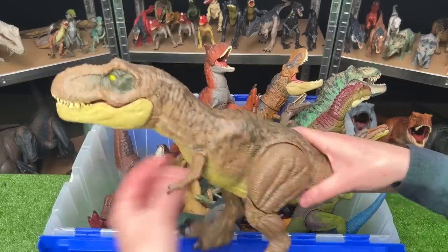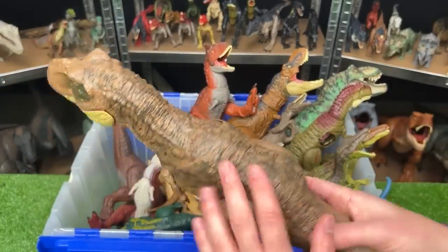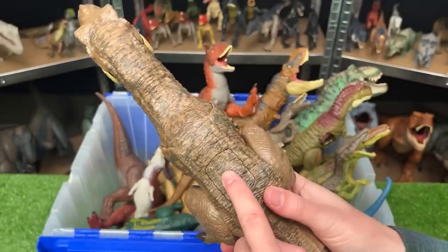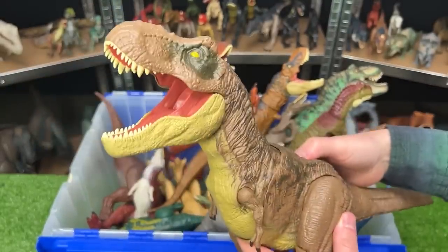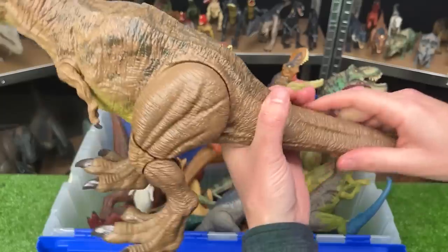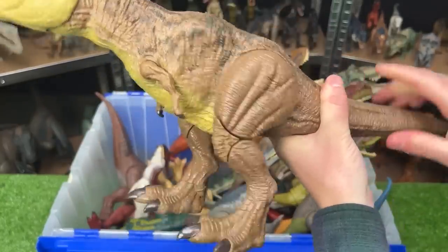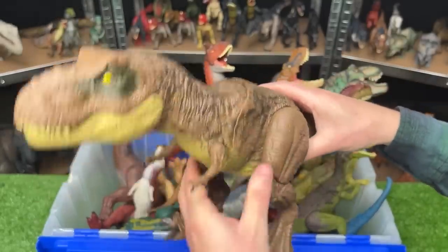Next dinosaur is the Stomp and Escape T-Rex. This figure has a light brown body with gray detailing. It has one button on the top of its back for the roaring and chomping. And the tail, when you twist it, stomps its feet. Some pretty cool sound effects that come with it too.